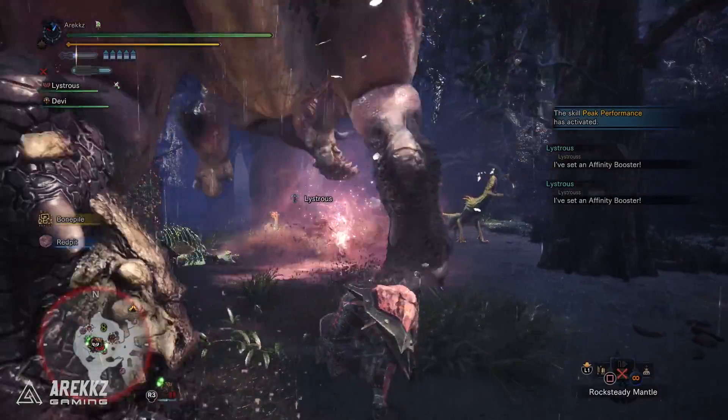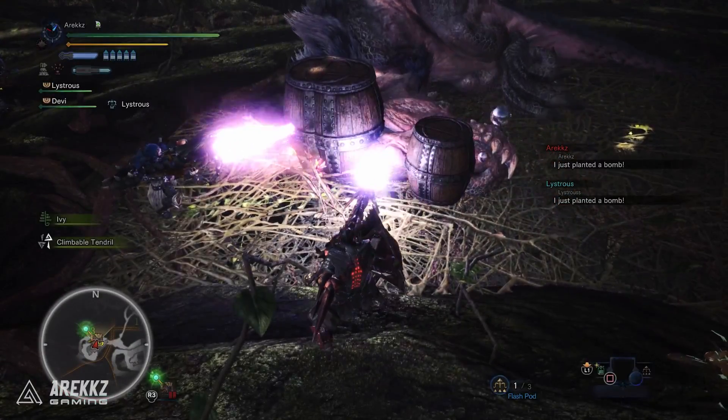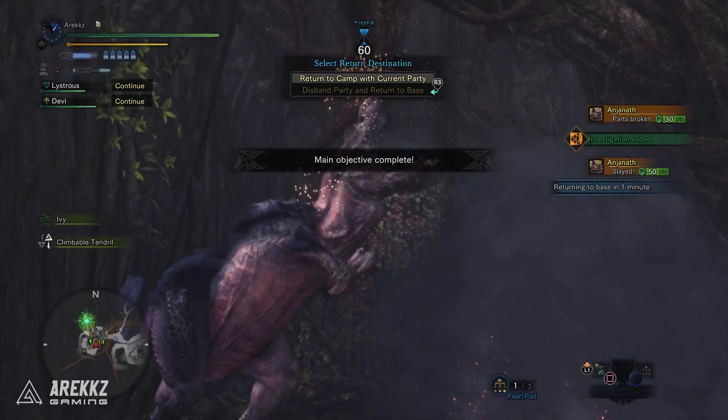It'll have you hunt a giant Anjanath in the Ancient Forest. It's a six-star quest so you'll need to be HR 11 or higher. Given that this is a giant Anjanath, it's also a guaranteed gold crown for your guild card — handy if you're chasing that trophy.